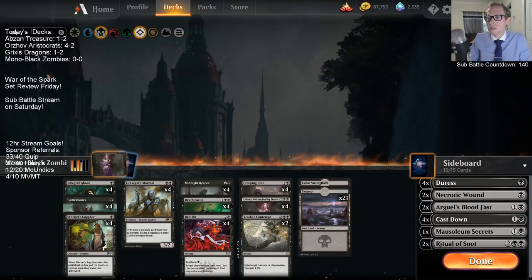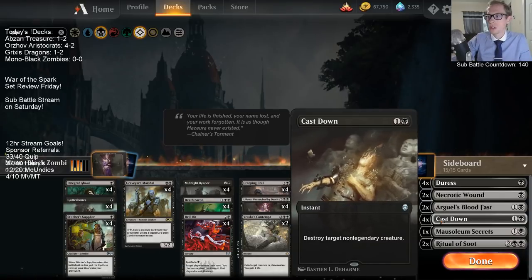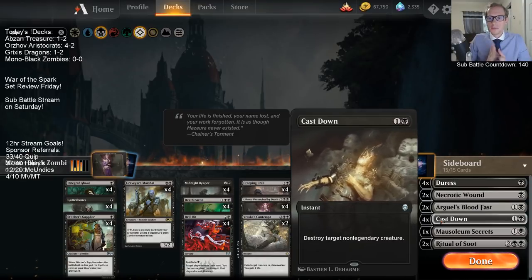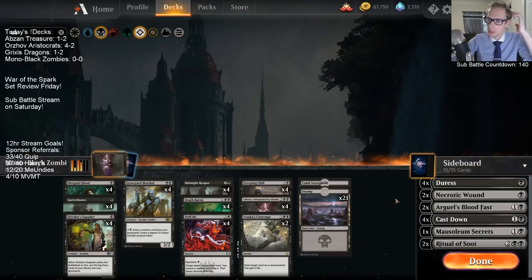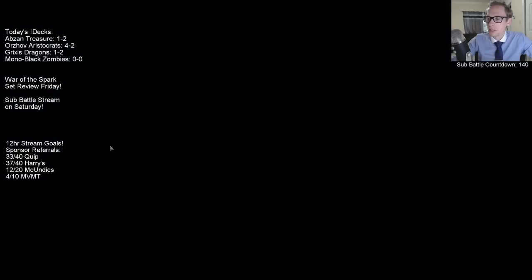We've played this deck a few times and it's a pretty fun deck to play. We've struggled against red aggro decks — that's what we don't want to face. We're usually pretty good against Esper Control — that's what we do want to face. The one change we made at the end of the last stream is we have all four Cast Downs in our sideboard, so we have lots of ways to kill Runaway Steamkin, Goblin Chainwhirler, and Gruul Spellbreaker. We don't want to face Lyra either.